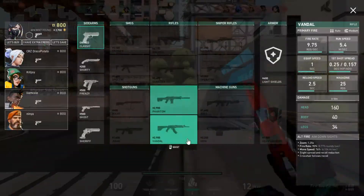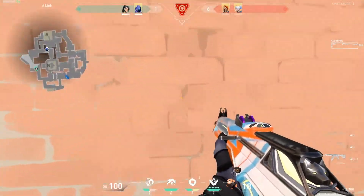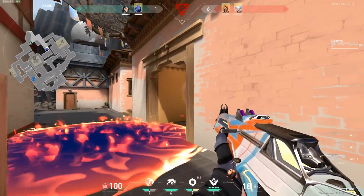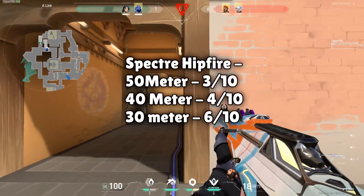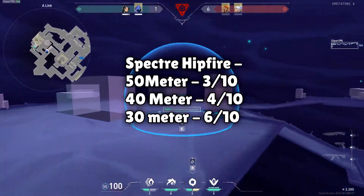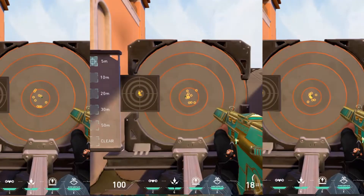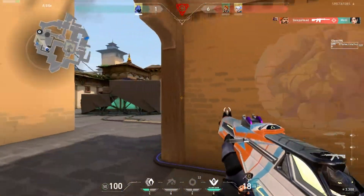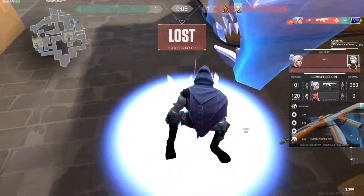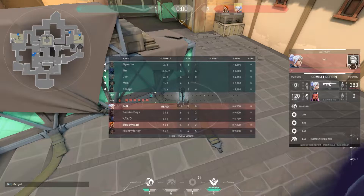The Spectre has a spread of 0.4, which is bigger than the Ghost and Sheriff — quite odd — and its value is actually equal to the Classic. The results for the Spectre are the same as the Classic because both share a 0.4 spread. The ADS for the Spectre reduces the spread to 0.25, which equals the Vandal without firing. So at long range, the Spectre is not going to help, and ADS-ing with it is like using the Vandal, which already misses a lot. At 30 meters, most rifles, the Ghost, and the Sheriff are reliable.